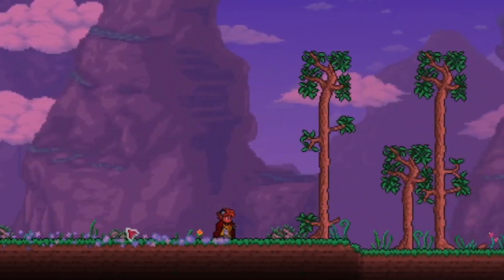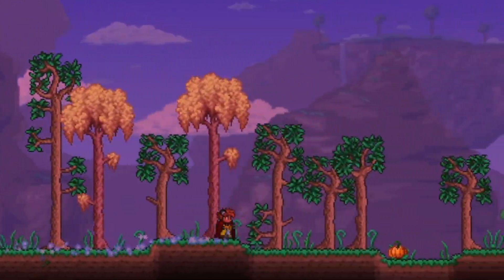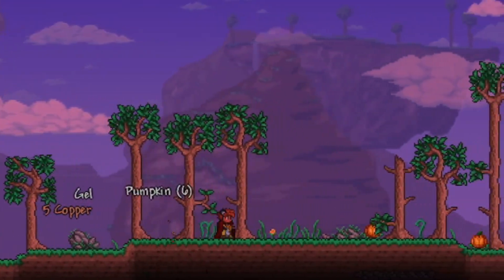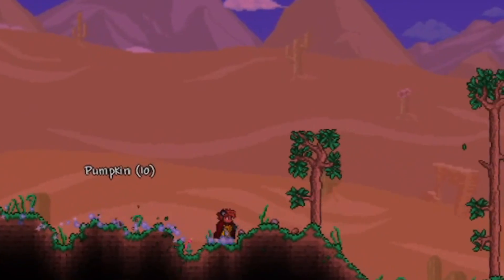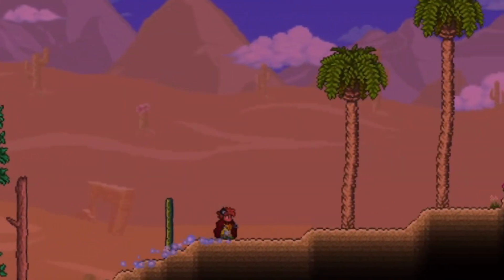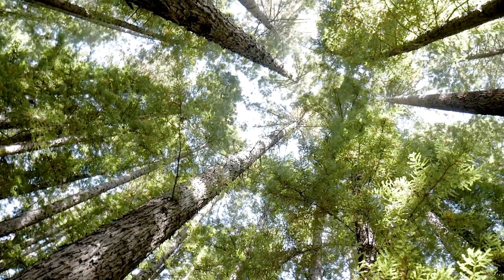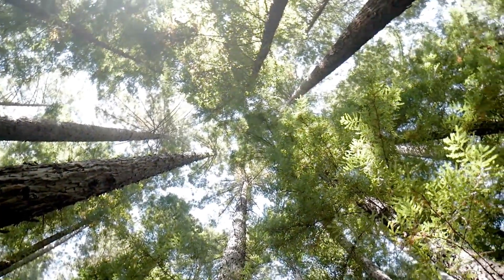Now that we've got our basics about the player character, let's explore the environment. Given the size of the blocks, we can determine the average height of the trees. The tree size can vary in Terraria, but on average most trees are about 15 blocks tall. Using our previous math, most trees come in at around 30 feet. For comparison, most redwood trees can be as tall as 300 feet or more.